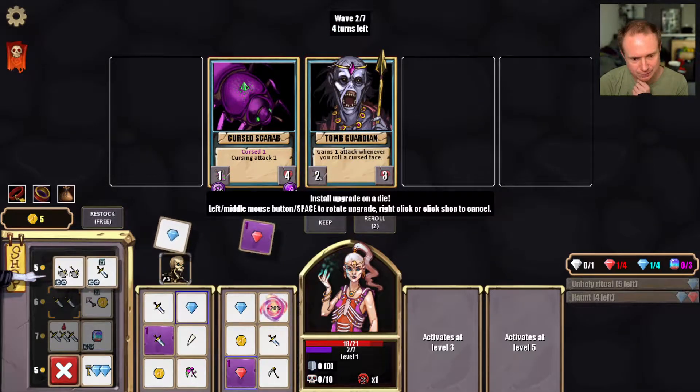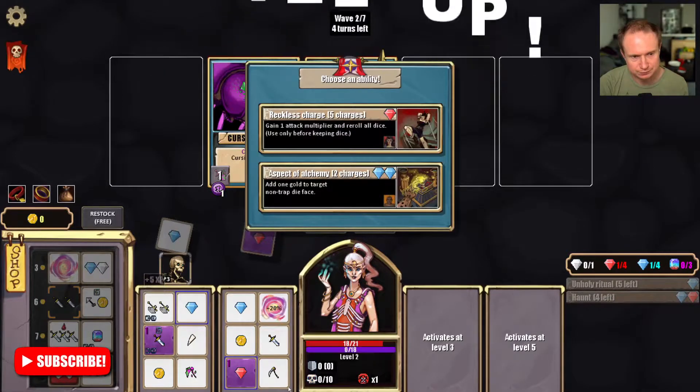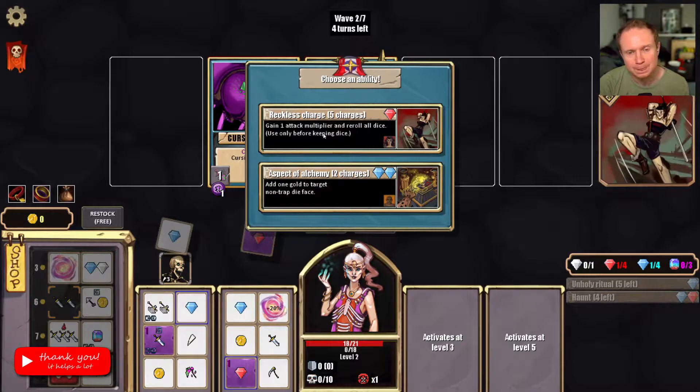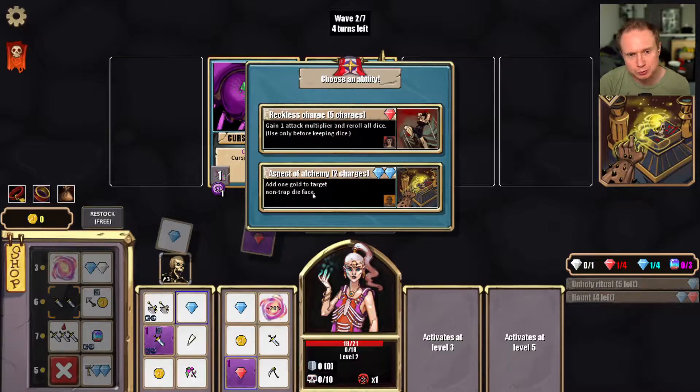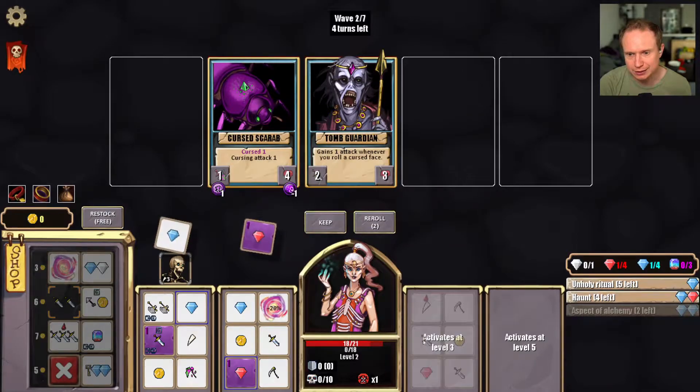Oh, it died for some reason — or did we fail? I'm unsure. But this class is a little weird. This seems interesting. Oh look at that one — aspect of alchemy, two blue: add one gold to target... oh, I like that a lot.